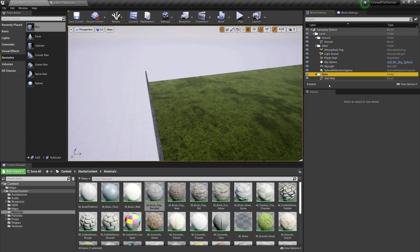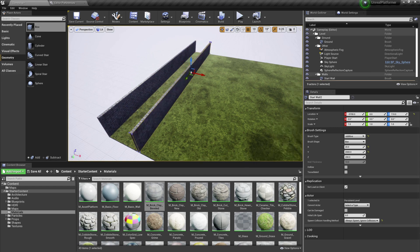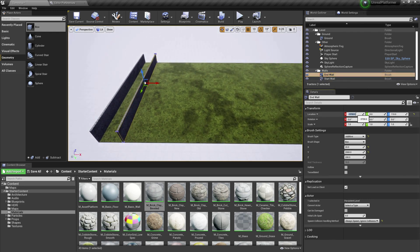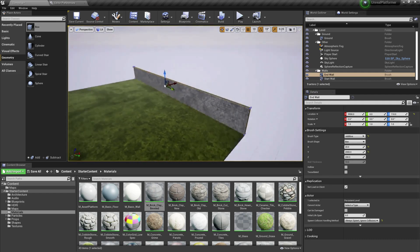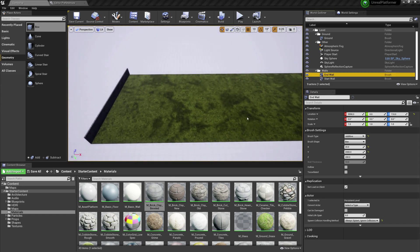For the End Wall, select the Start Wall, hold Alt on your keyboard (Option on Mac), and drag to create a duplicate. Rename it 'End Wall.' For the End Wall, the X position is going to be positive 9,990 — which places it at the far end of the level. Everything else stays the same.